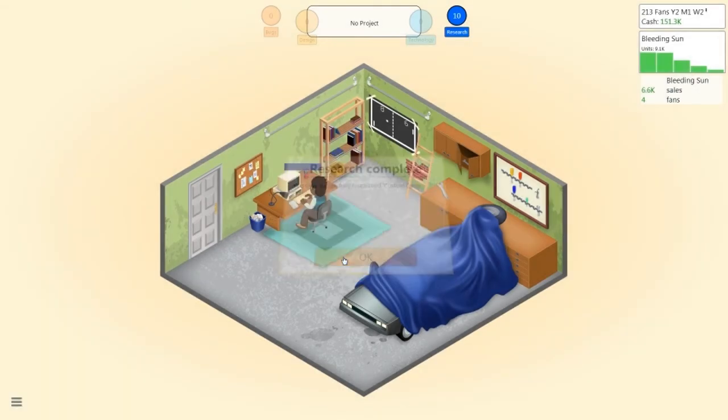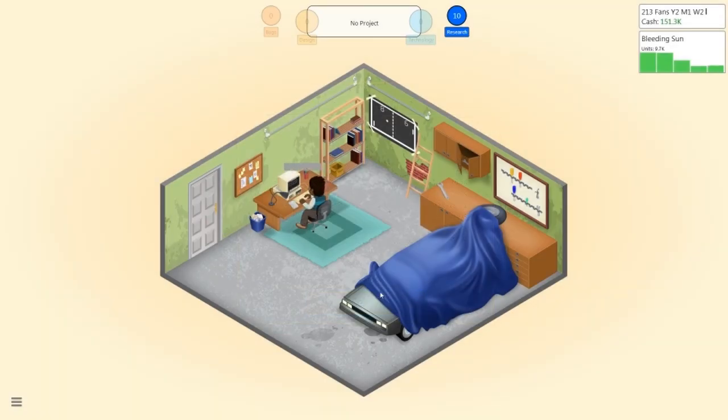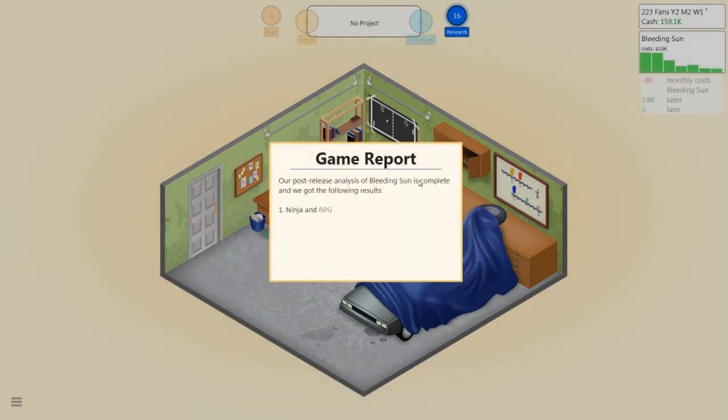You have successfully researched a custom game engine. Beautiful. So we'll generate a game report just before the end, and while I'm doing this I'll do the outro. This has been the end of the first episode. Obviously like, comment, subscribe for more, and I'll see you all in the next video. Ninja RPG is okay — story and quest seems to be very important. Alright. Thank you guys for watching, and I'll see you all in the next episode. Goodbye.